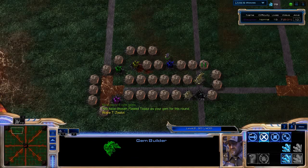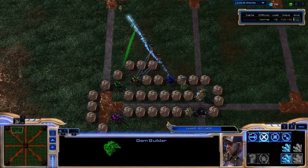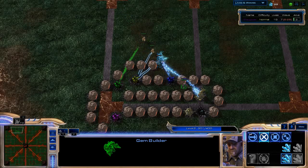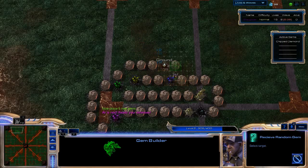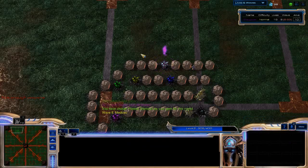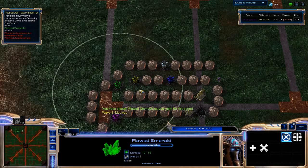You get all the Vespene gas that you need. We really need to construct more pylons. We got the Zealots. Another thing I can do is hold Alt — like in StarCraft or Warcraft where it shows you the life bar of everything, but this only shows you units. So we can easily see their life totals. We're working towards gold and jade and the dark emerald. Let's get that diamond bad boy right there.